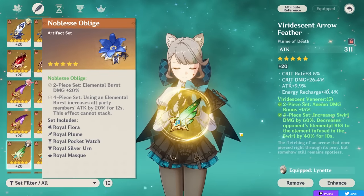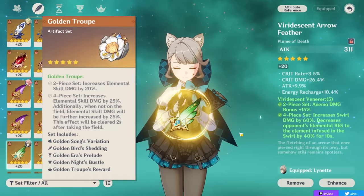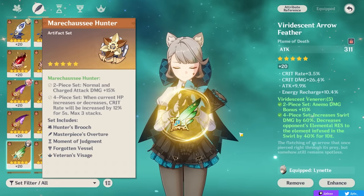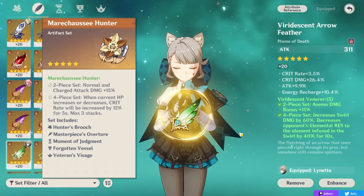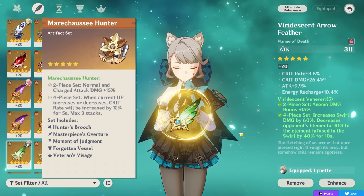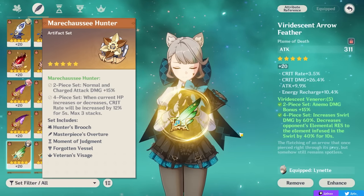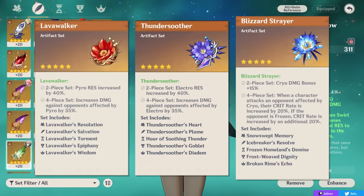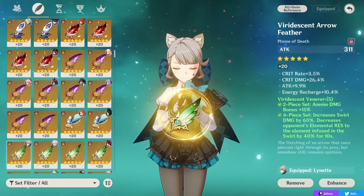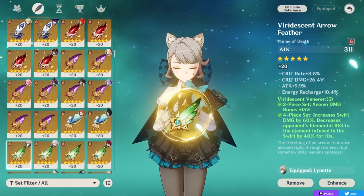If you have another Anemo character on this set in your team, or if you want to maximize her personal damage, then other sets can also be viable. You can go 4-piece Noblesse Oblige for burst damage and team attack, or sets that focus more on her damage like 4-piece Emblem if you need a lot of energy recharge, 4-piece Golden Troupe for a bunch of skill damage, or 4-piece Maréchaussée for a huge amount of crit rate — except keep in mind that since your burst doesn't snapshot, it may be difficult to have good uptime on this unless you're on-fielding your Lynette. Other options include mix-and-matching offensive 2-piece sets, or niche 4-piece sets for specific teams like Lavawalker for Pyro, Thundersoother for Electro, and Blizzard Strayer for Cryo or Freeze teams. But typically in those teams she'd want Viridescent Venerer to swirl and be supportive.